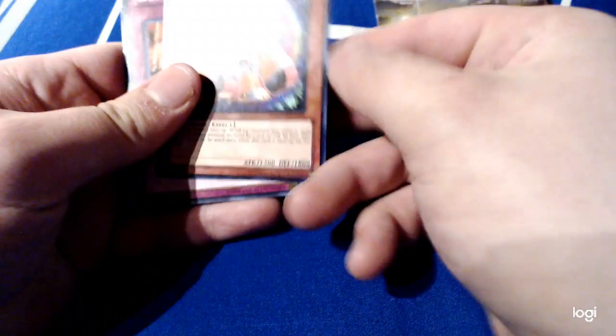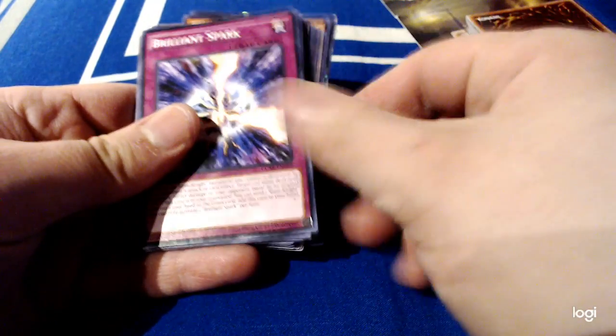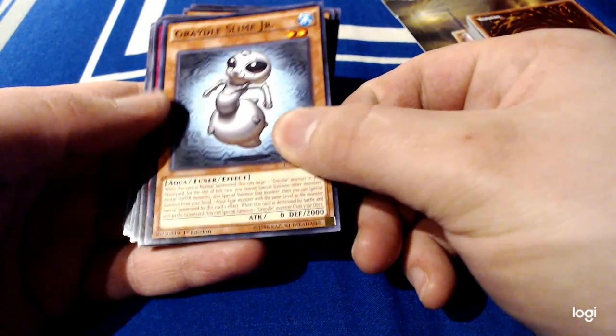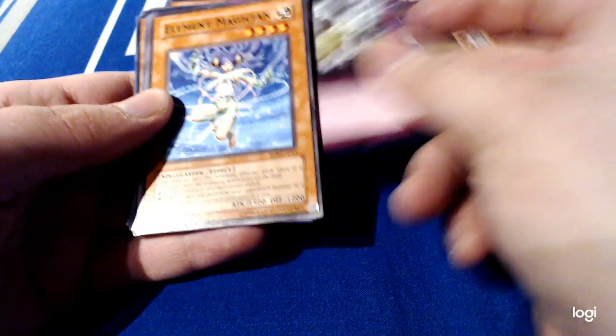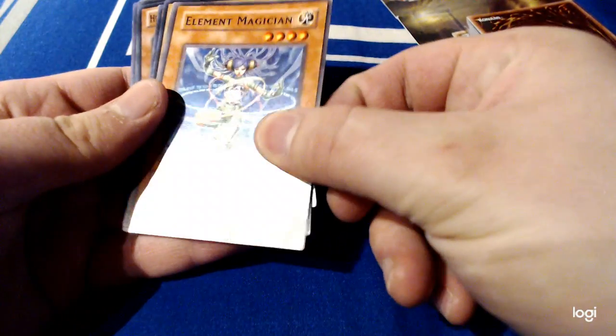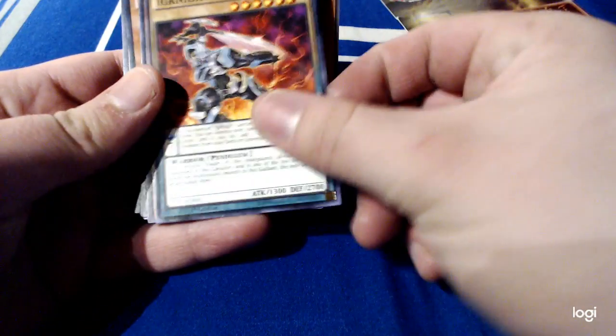Flame Administrator. Wind-Up Warrior. Light of Destruction. Brilliant Spark. Greydale Slime Jr. Dino Mist Rush. Element Magician — old school Element Magician. Ignite Veteran. Dino Sewing.